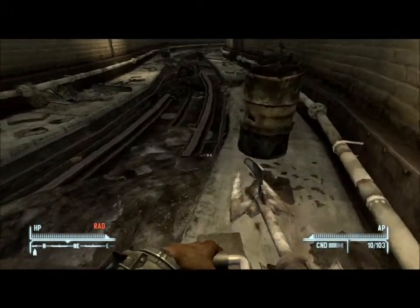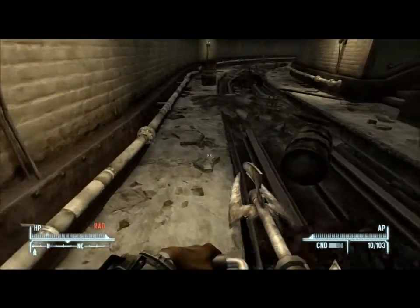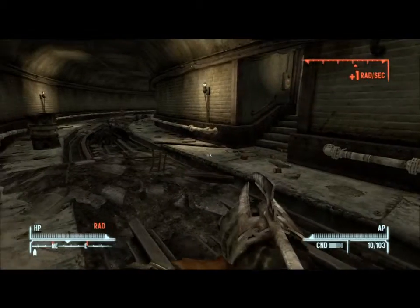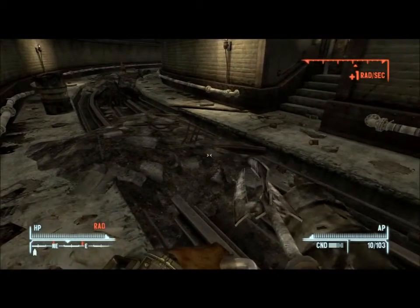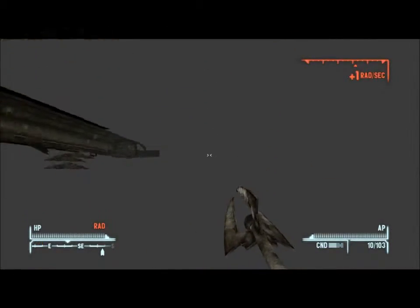I'm walking real slow here because I've tripped a mine. I was expecting to find a gun, and I thought those stairs up there look like there'll be a room in there — and there was — but as you'll see in a minute it sort of fails and I just fall through.